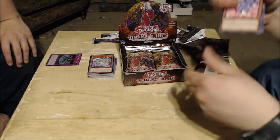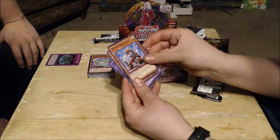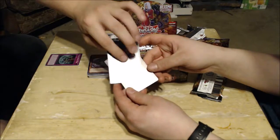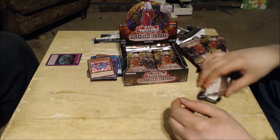We are now a third of the way through. Ruby Carbuncle, Thousand Eyes Restrict, Instant Fusion, Arm Dragon — and for the rare, Mimicat! Hey, that's actually good — a reprint of more Toon stuff.